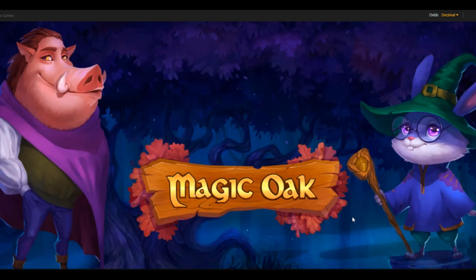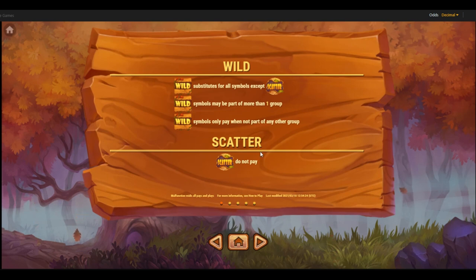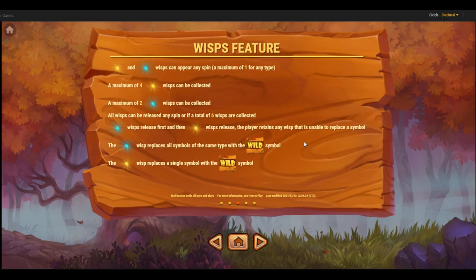I'm going to check what the features and wilds are. There's the Wisps feature — is this kind of like Ori and the Will of the Wisps? A yellow wisp and a blue wisp can appear on any spin, a maximum of one of any type, so four of them can be collected. A wisp will be released when a total of six are collected.